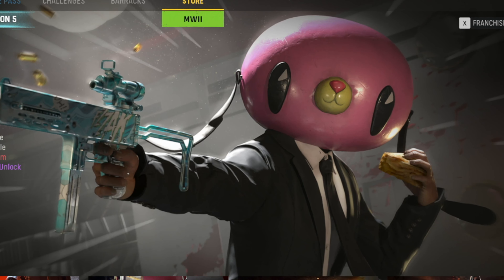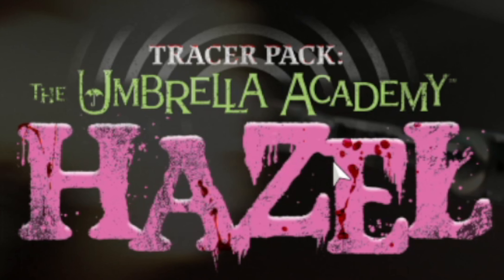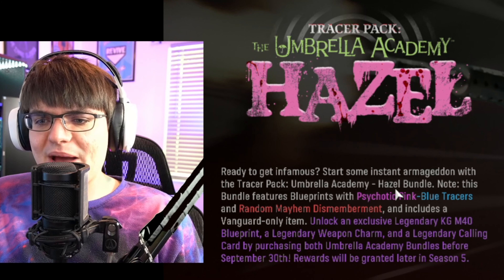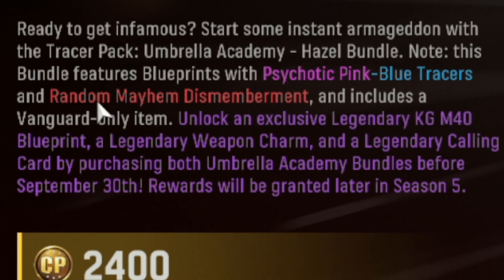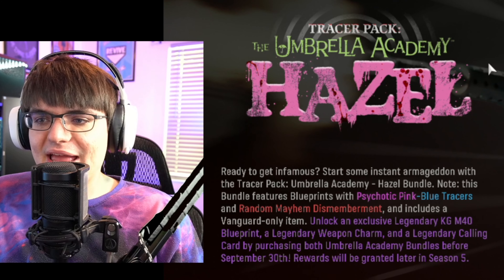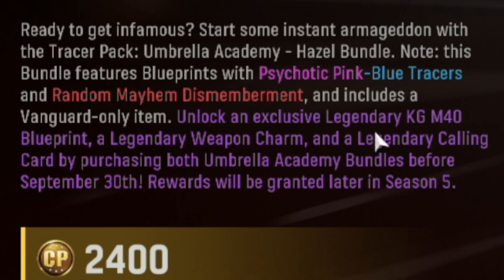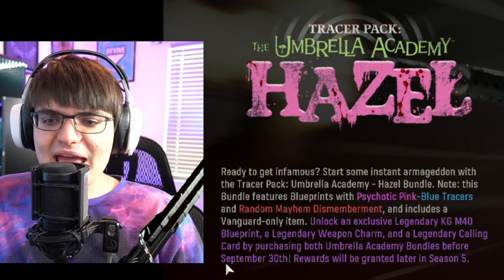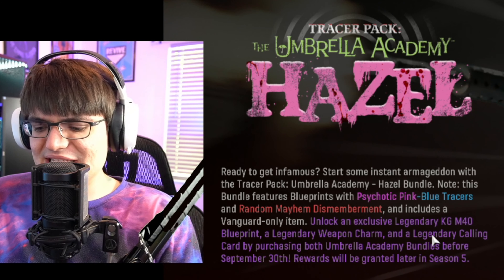We just got the final Umbrella Academy bundle here in Vanguard and Warzone, this being the Tracer Pack: the Umbrella Academy Hazel Bundle. Ready to get infamous and start some instant Armageddon with the Tracer Pack Hazel Bundle. This bundle includes psychotic pink and blue tracers, random mayhem dismemberment, and if you buy this bundle and the other Umbrella Academy bundle — the Cha-Cha Bundle — you're going to get an exclusive legendary KG-40 blueprint, a legendary weapon charm, and a legendary calling card. You need to buy them before September 30th, and they'll be coming out later in Season Five.